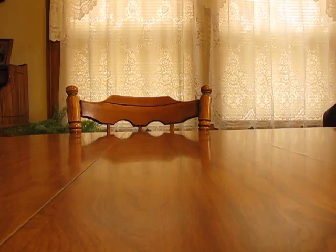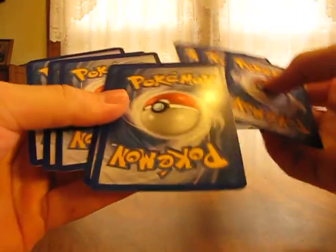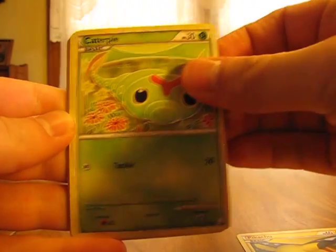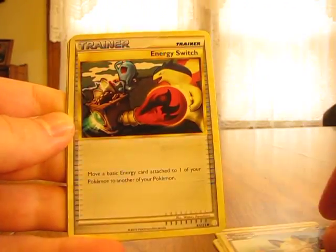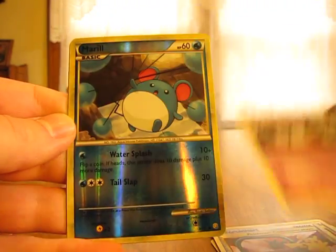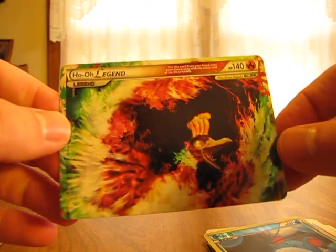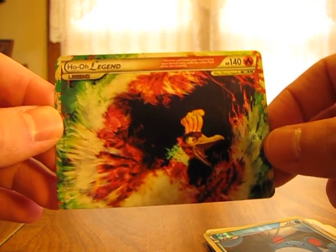Okay, so onto the two HeartGold SoulSilver packs. Hopefully I get something like I got in that Feraligatr tin. So we have a Pikachu, Caterpie, Hoothoot, Snubbull, Meowth, Energy Switch Trainer, Pokemon Communication Trainer, Unknown, Merrill Reverse. Wow, really good. And the Ho-Oh Legend top — in the Feraligatr tin I got something like this, so make sure you check that out. That's really good, I like that quite a bit. Now I have one pack left, so I don't think it can get much better.